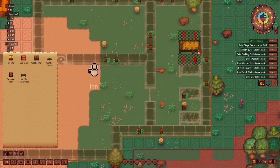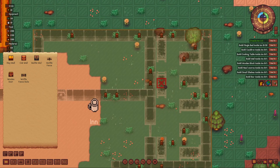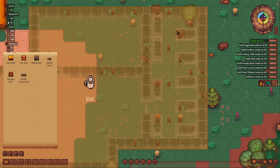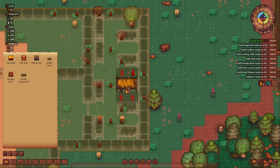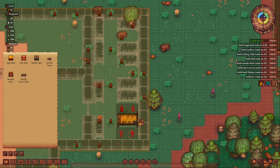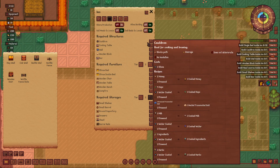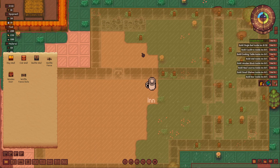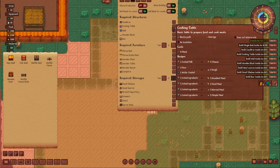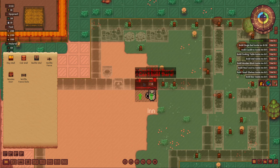One, two, three, four, five, six, seven, eight, nine - counting out the beds. I don't really like how the center looks but it is what it is. Let's have a couple of cooking tables and a couple of cauldrons in the middle, and a cooking table. We need a well down here and a bar right here.